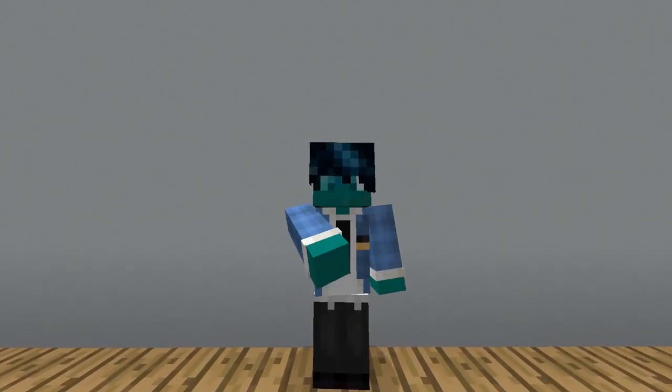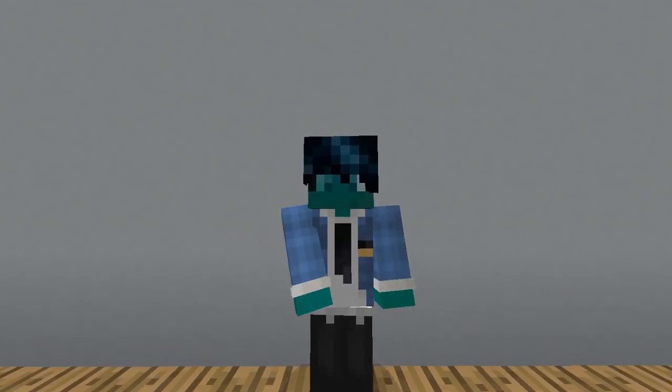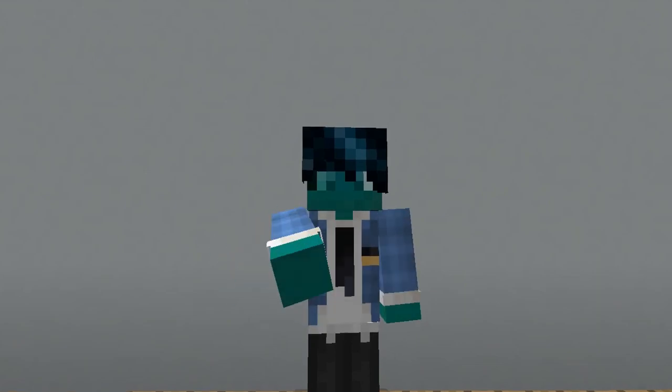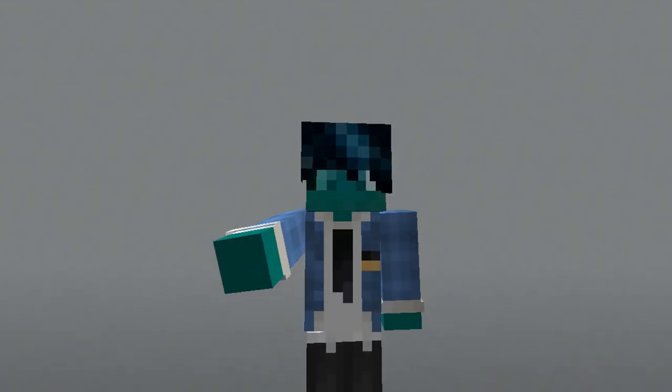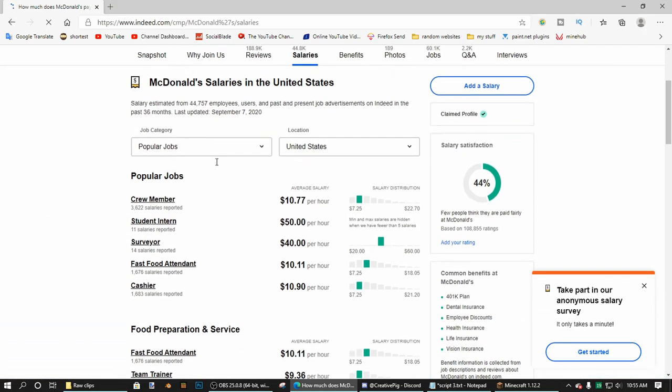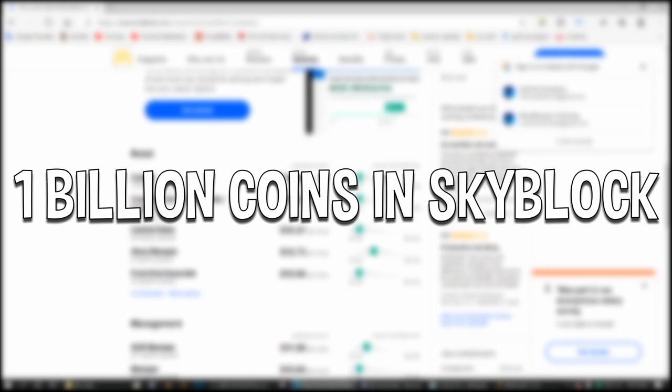But anyway, if someone was crazy enough to spend $1,000 on gems, they'd be able to buy 504 cookies. And because one cookie sells for approximately 1 million coins, they would make about 504 million coins. And if the average McDonald's employee makes $2,000 a month,